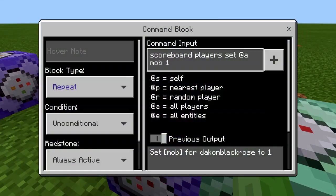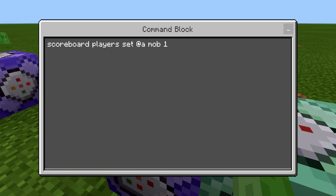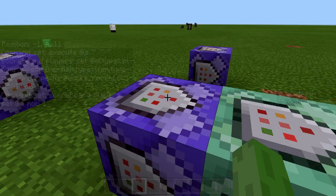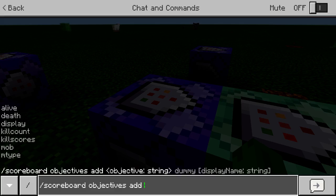This command is going to do scoreboard players set at all mob 1. I made a scoreboard objective — let me show you the ones I made. So in scoreboard objectives add, you can see I made: alive, death, display, kill count, kill scores, mob, and mob type. You need to make every single one of these into a dummy.